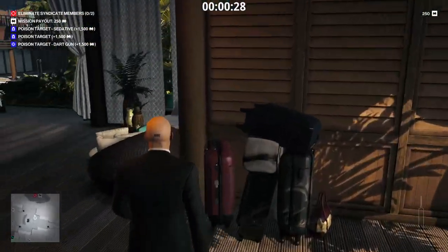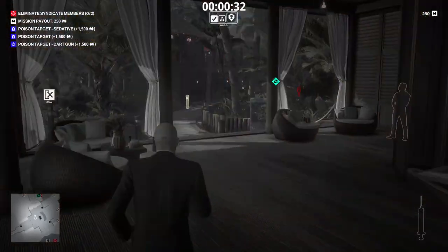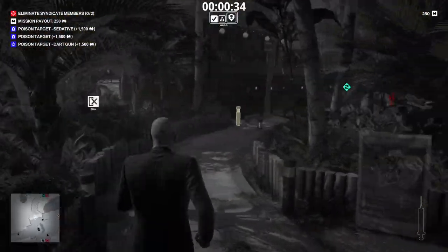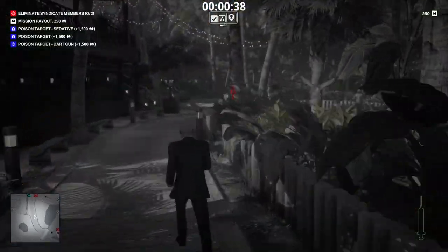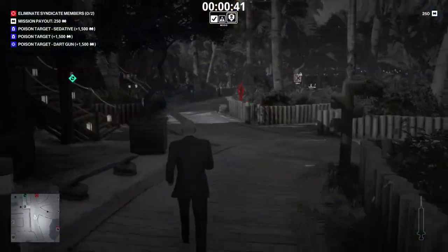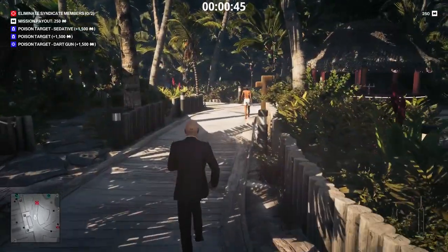I was trying to see if you could pick up your key — that's something you normally can do in the regular mission, but they don't let you here. So now I'm looking around to see my target. I have the optional objective to poison the target: poison target with a dart gun and poison target with sedative. I don't have sedative poisons or a dart gun, but I do have a lethal syringe, so I'm hoping to at least get the poison target objective.